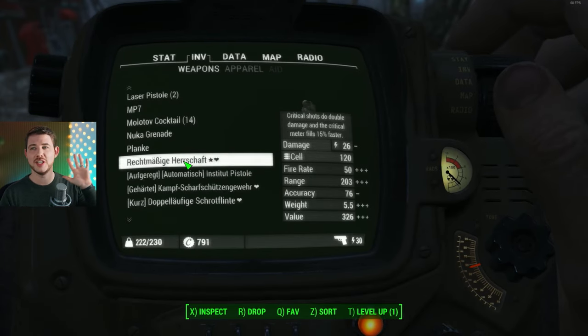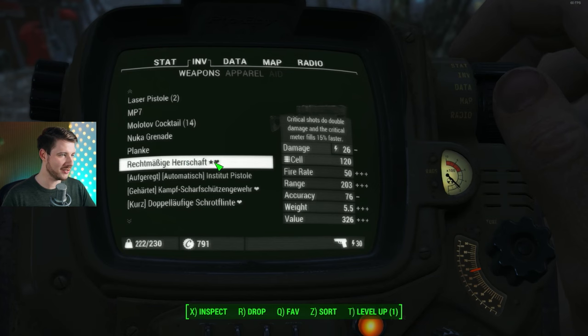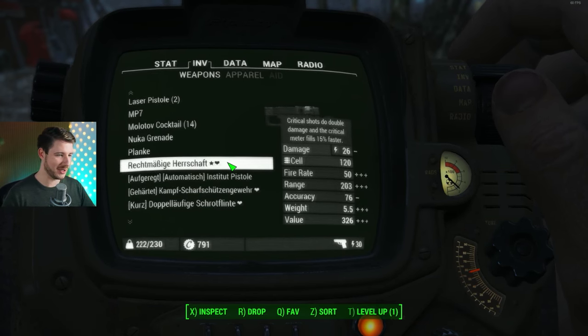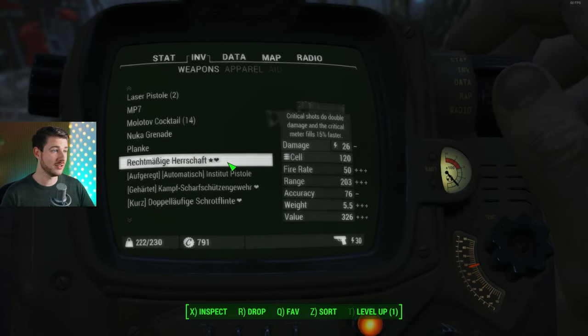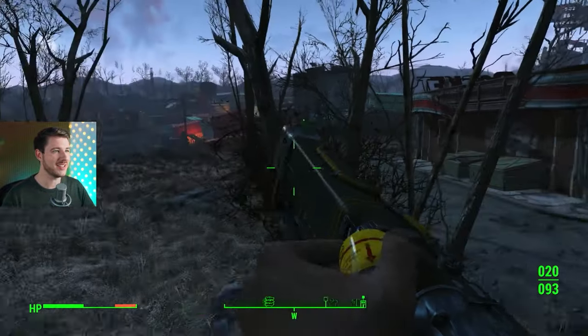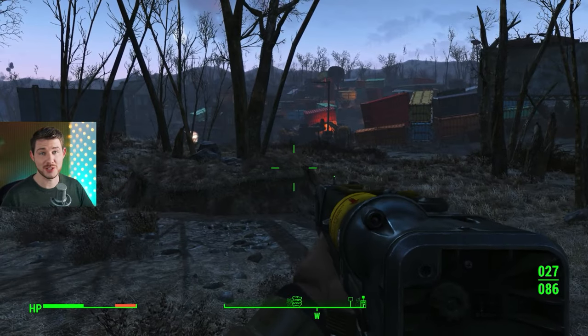Weapon number five is the Righteous Authority — called 'Rechtmäßige Herrschaft' here because I switched the language and it unfortunately keeps the name. This is a legendary or unique weapon that shoots laser beams quite fast. It's an insanely strong weapon and I would totally recommend getting it as soon as possible.